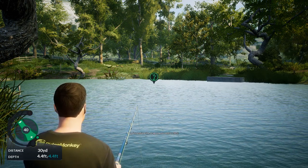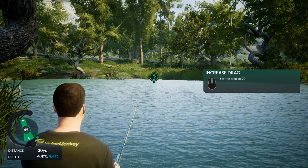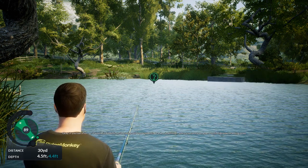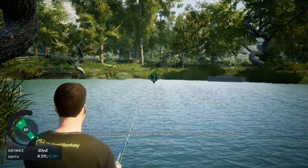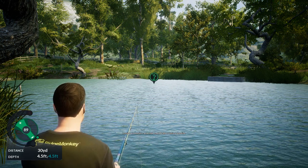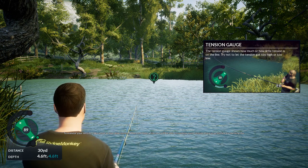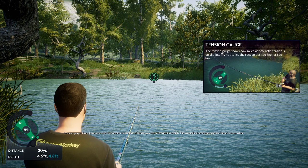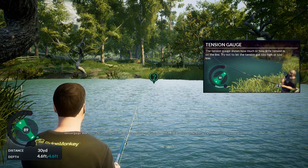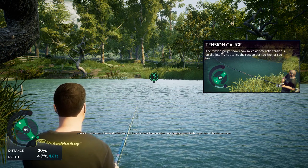If you set the drag system to its maximum, the fish won't be able to pull line from the reel at all — it's locked up and the fish is going nowhere. Tell me how to drag on the reel to 90. It looks like up on the d-pad works. If you had a fish on it would find it difficult to pull line out. Bear in mind though, when you have your drag set this high you're adding more tension to the line and that could lead to losing the fish. To monitor tension, take a look at your drag system — blue shows low tension and red shows high tension.